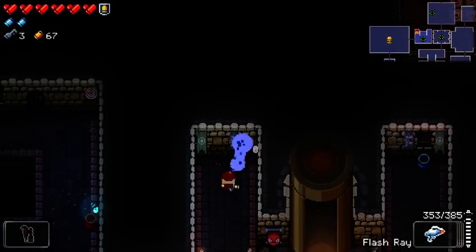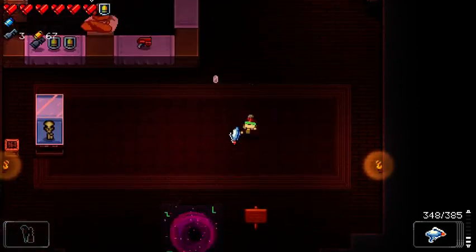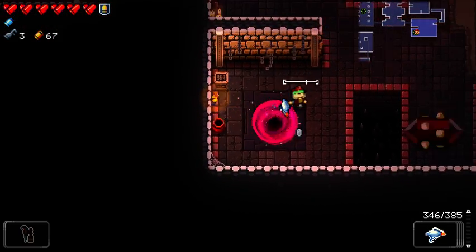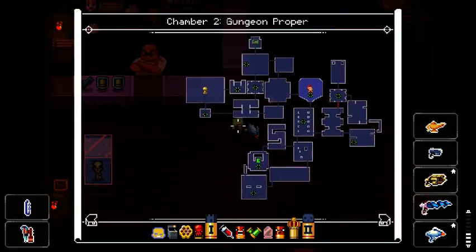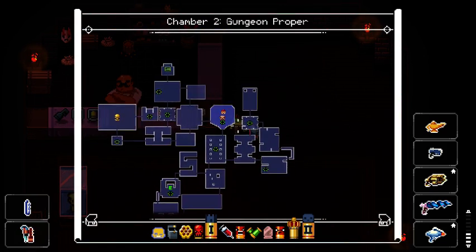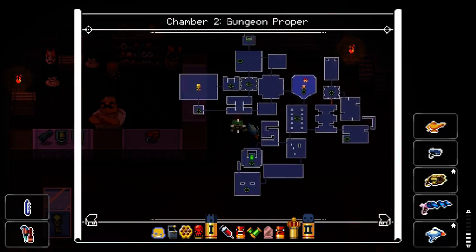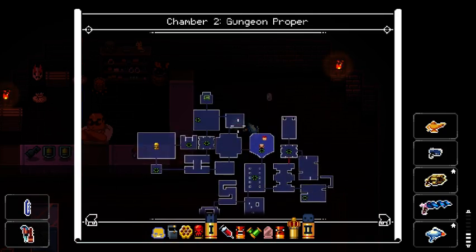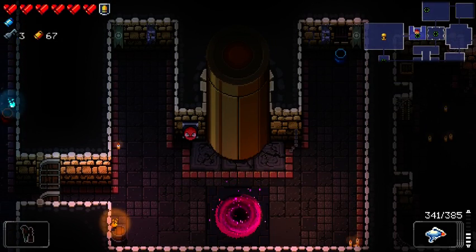I'll get my Flash Ray back out to check for the secret room. It's not there — maybe on the shop? No, definitely not on the shop. I checked the item rooms. That kind of looked suspicious but I don't think it's in here. I think I'm just going down to the next floor. I have no idea where else it could be — it's not on the item room there, it's not over here. It might be somewhere in this gap, but that doesn't seem very likely. I'm just gonna go. Down to the mines.